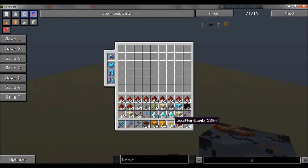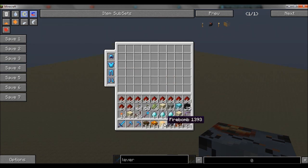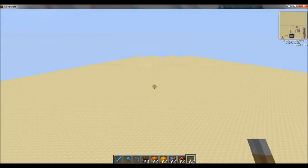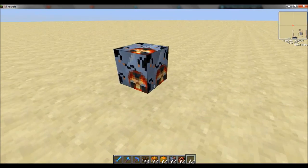Now the next is the shatter bomb. And by the way, these are the recipes. You should know how to make TNT. And fire bomb, napalm, miner. The binary is not cheap. So this is the next bomb.